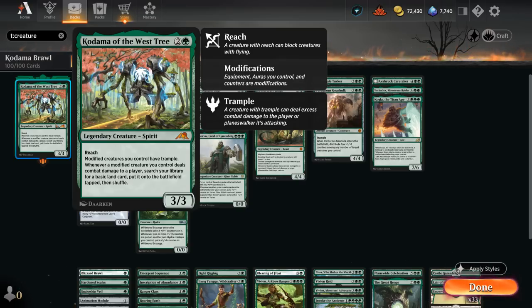Whenever a modified creature we control deals combat damage to a player, we get to search our library for a basic land card and put it onto the battlefield tapped for each creature hitting the opponent. Our primary game plan is to curve out with a one-drop and two-drop that ideally have plus-one counters on them, then play Kodama on turn three, attack, and search up lands for a massive mana advantage going into the late game.